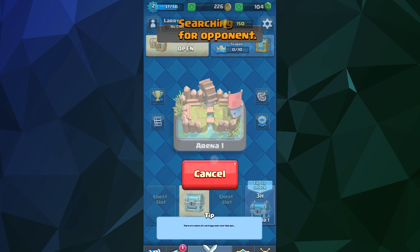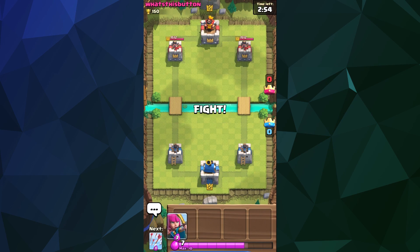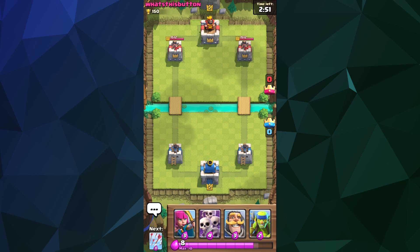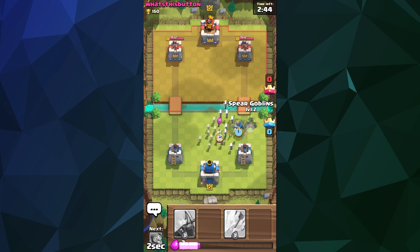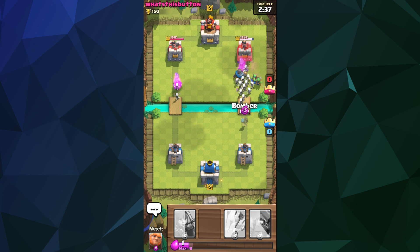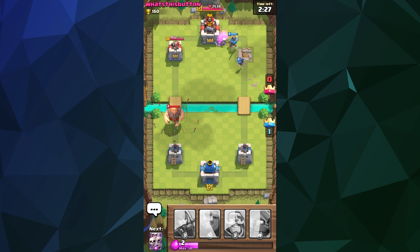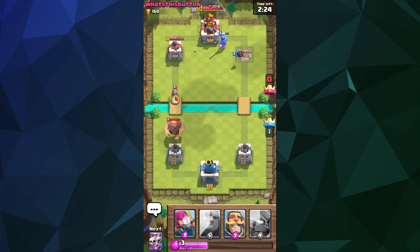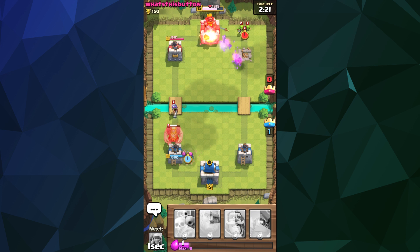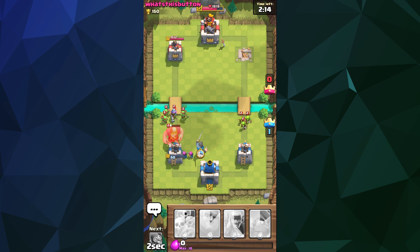So let's jump into battle — I've already been paired with somebody. The resource to build units is this pink elixir fluid you might be familiar with from previous games. I like to start by bum-rushing people in an absolutely annoying and obnoxious way. We're playing against 'What's His Button,' who has launched a giant against our base, similar to how I've gone after him. The goal is to destroy the other person's base before they destroy yours.